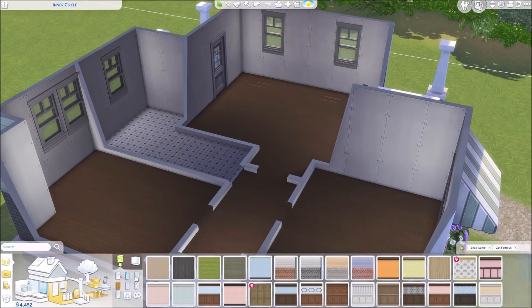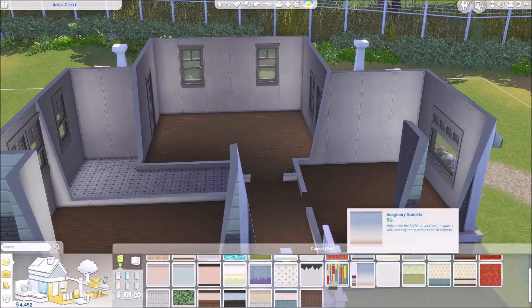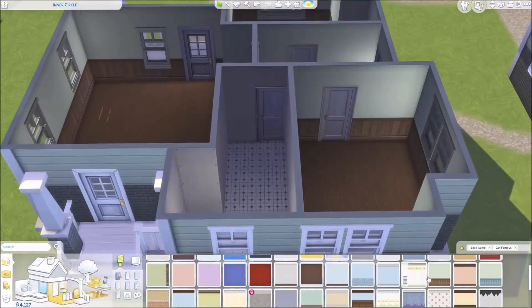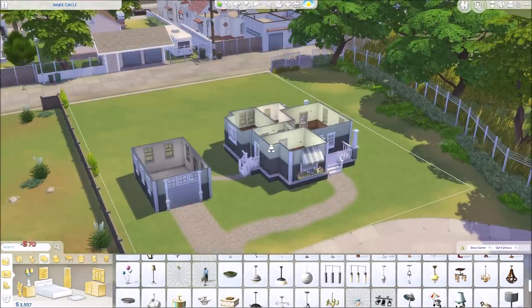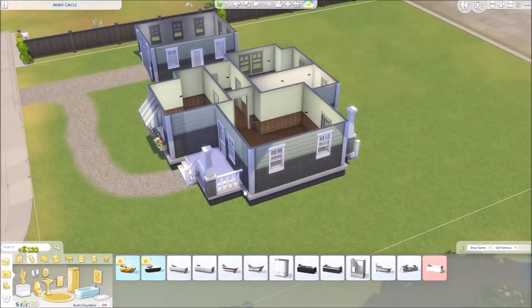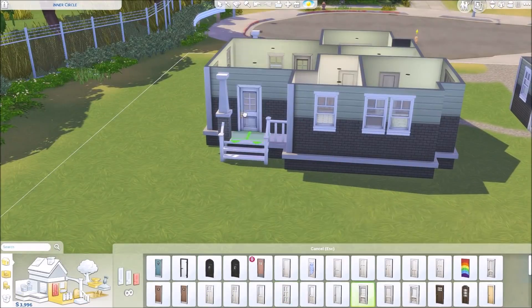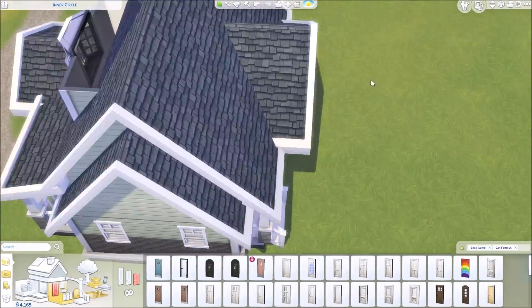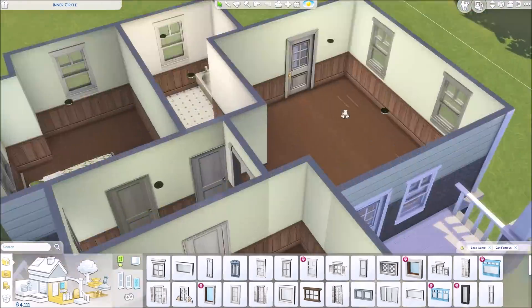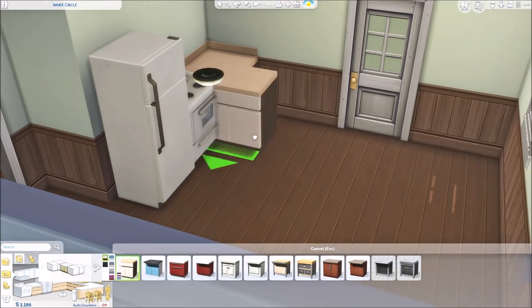We got a brand new update with terrain tools, which I use really minimally in this build — I need to practice because I'm so bad at terrain manipulation. We also got the new style influencer career, first-person mode, and the ability to change foundation heights on different buildings. On this lot, the house is on a foundation and the garage isn't, so you step down going into the garage. We can't yet adjust foundations on touching rooms, so no real split leveling inside homes, but hopefully that comes in the future.